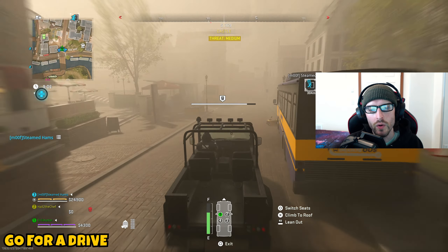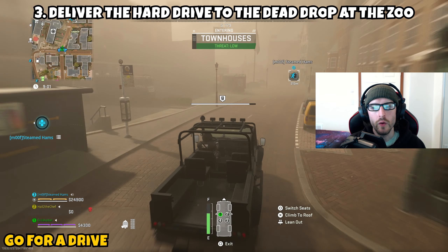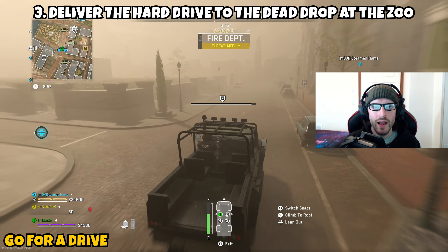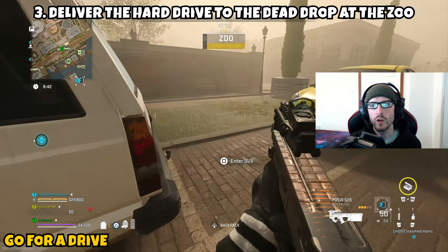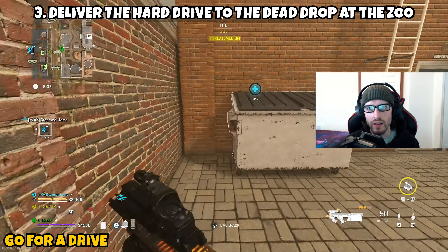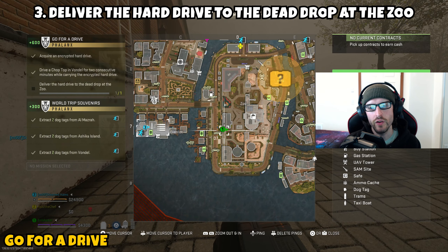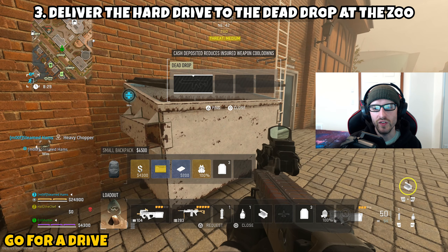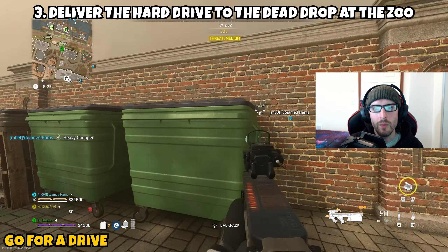Part 3 is asking us to deliver the hard drive to the dead drop at the zoo. I hung out in the vehicle for a majority of Part 2's progress bar, then once I got to the point where whatever time I had left would take me over to the zoo, I headed towards the zoo location. If you open up your TAC map, go to the bottom left corner of the zoo location — the building to the left of the aquarium. Just behind that is where the dead drop location is going to be. I'll do my best to show you guys this location on the map. Head over to this dead drop, drop the hard drive there at the zoo, knocking out Part 3 and completing this mission.